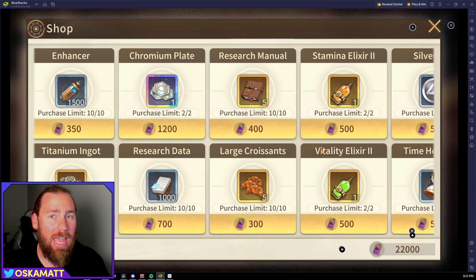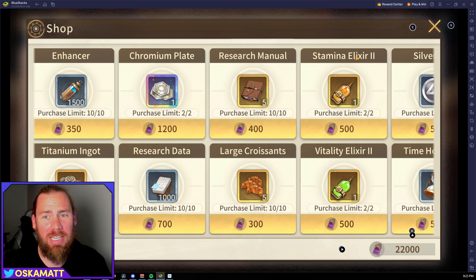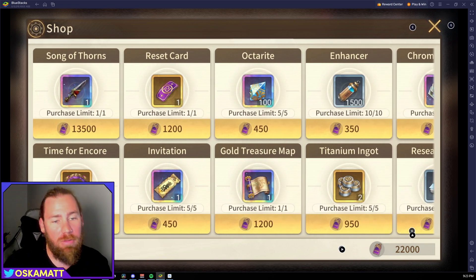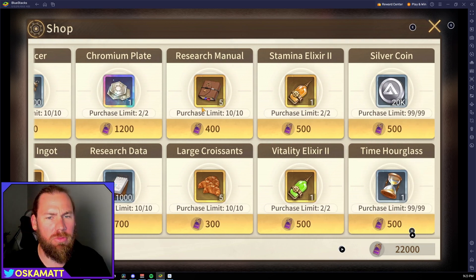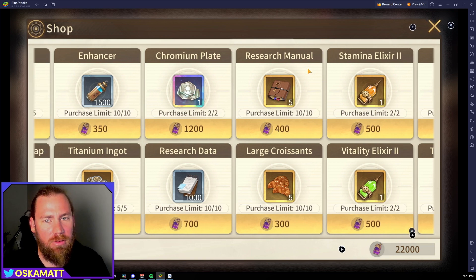If you finish the whole act plus the other story content, you may get enough to buy everything. If you cut out the Stamina Elixir, Vitality Elixir, and large croissants, you can probably buy the rest. I'd wait to see how many you actually get and then buy the things you really want — invitations, gold, treasure map. The top stuff is what I'd go for first and then work your way down.